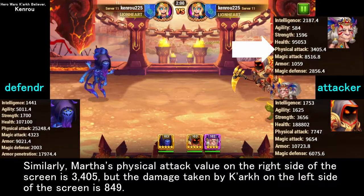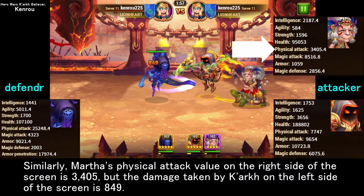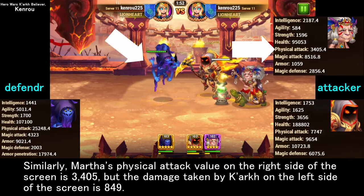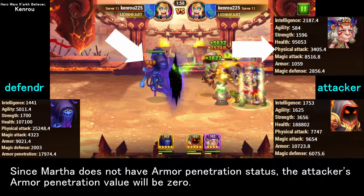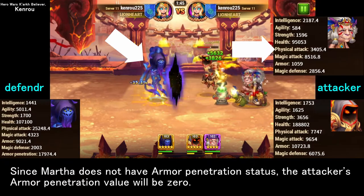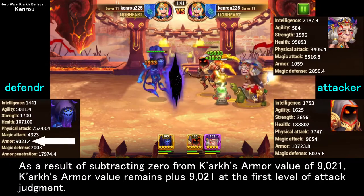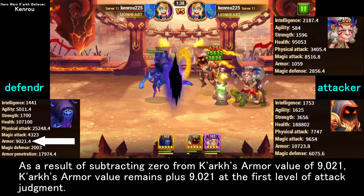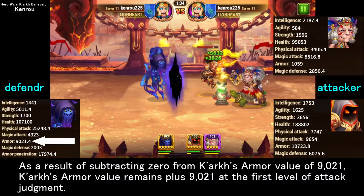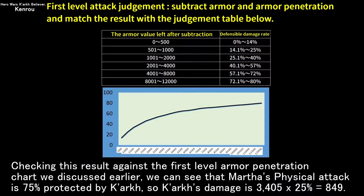Similarly, Martha's physical attack value is 3,405, but the damage taken by Kark is 849. Since Martha does not have armor penetration status, the armor penetration value is 0. Subtracting 0 from Kark's armor value of 9,021 leaves Kark's armor at +9,021 at the first level of attack judgment.